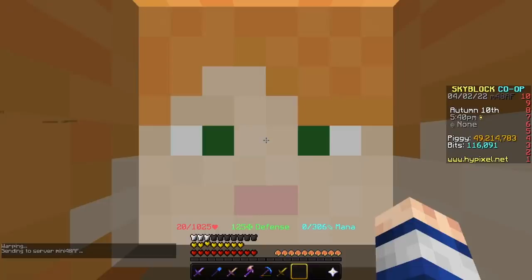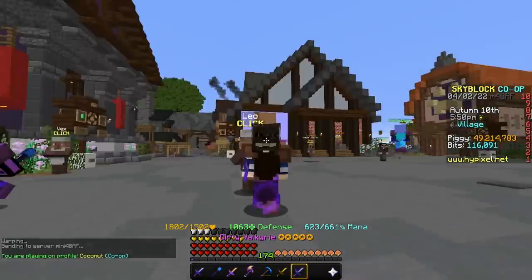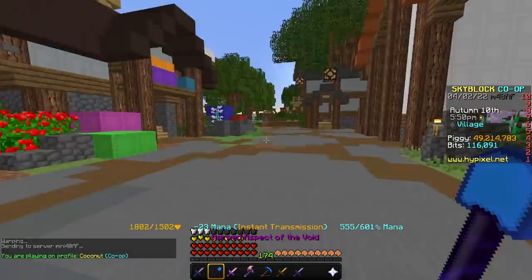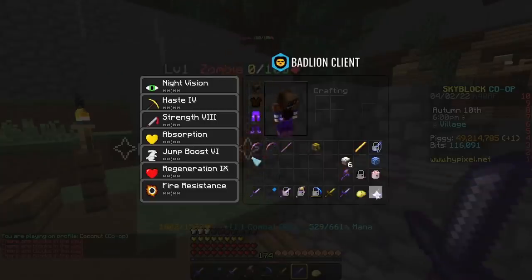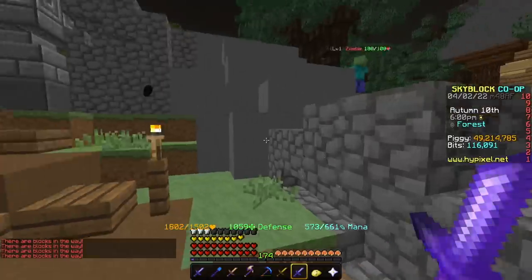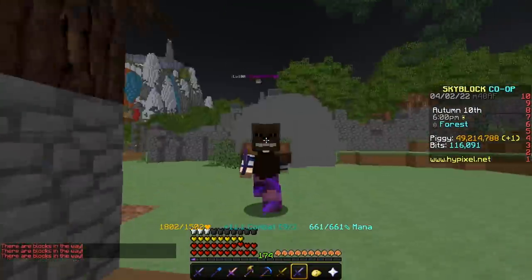Ferocity is such a big part of the game. Currently, if I hold out my setup, I can get around 200 ferocity when I kill a mob. Which is honestly not bad. So if I kill that mob, I have 200 ferocity, which means I triple strike. If I didn't one-shot this guy, I'd be hitting him three times for 180k.